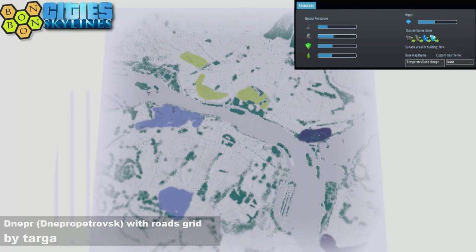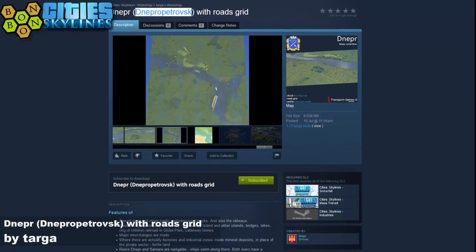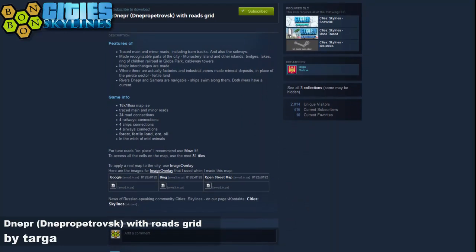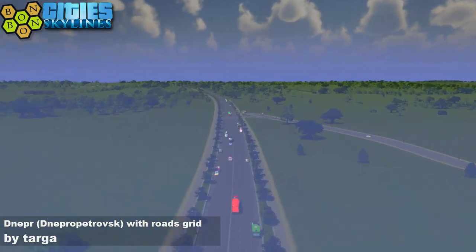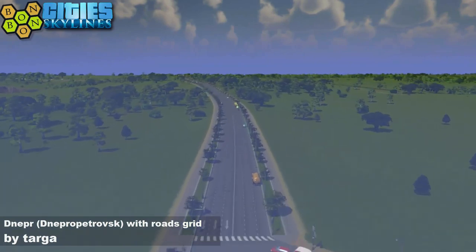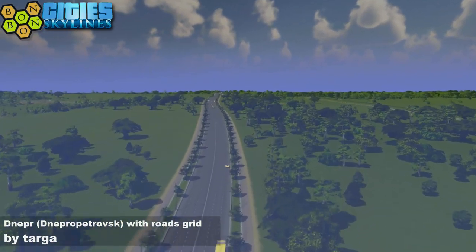The resources are drawn out. Apparently the green fertile land is like private sector and industrial is with the ore. Now you're going to need Snowfall, Mass Transit, and Industries — and you are going to need them. There's a little write-up if you like reading up on things. We're using the vanilla temperate theme and the Realistic 1.2 LUT, all helpful if you want to try and recreate the city named Dnipropetrovsk.